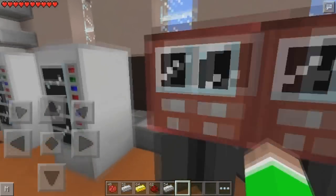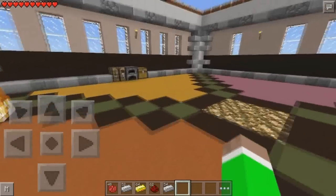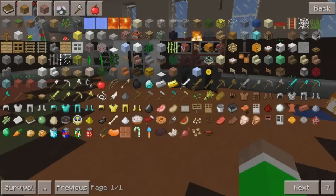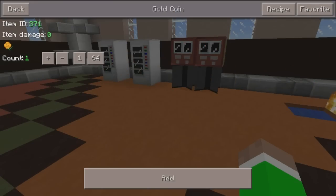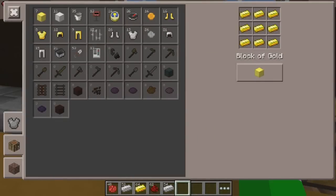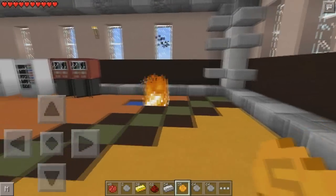If we tap on it nothing's going to happen because you actually need the coins. We can either craft them or use the Too Many Items mod to add the coins. Let's craft them - there are the coins. We'll make a few coins like that, and also make the iron coins, which are for the candy vending machine.